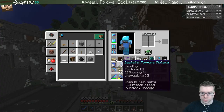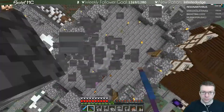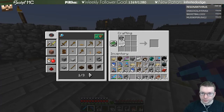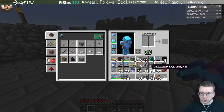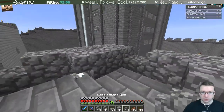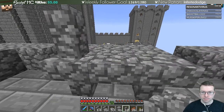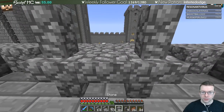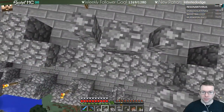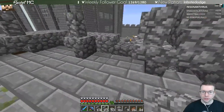Need some more cobblestone — silk touch, fortune. I want to dig out the floor. What we'll do is have fences on top of the stairs. And then here — this is a new design so I have to think about how I want to do this. This server is actually only for my patrons and myself.